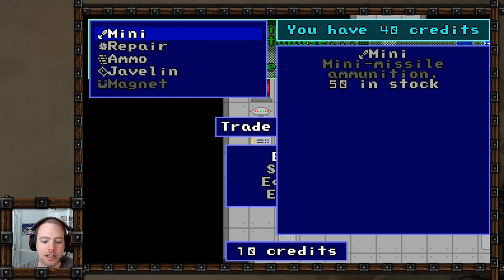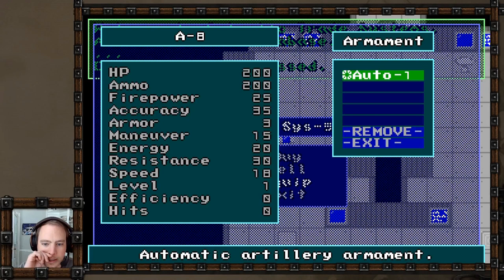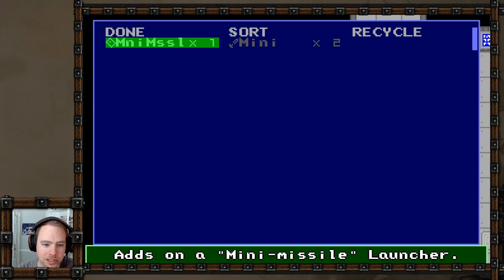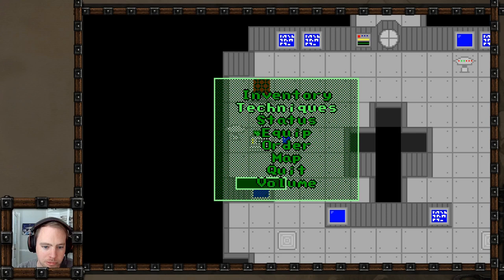I'll buy a couple of mini missiles. My equipment is an automatic gun one - I assume that just goes up. Thank you for your purchase - have a nice day. Kind of a funny thing for a machine to say. It adds on a mini missile launcher, so I add that to my A8 probe. A8 learned mini missile! I guess I forgot to make it consumable, that's funny. Then I have techniques - collide and mini missile are my techniques now.